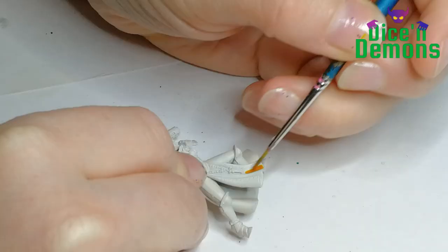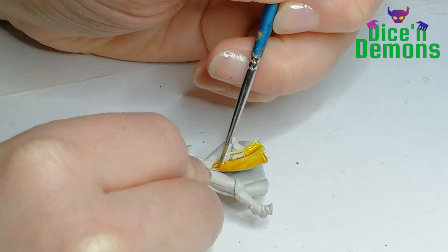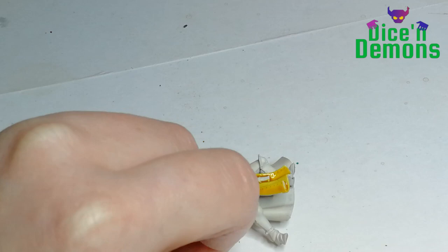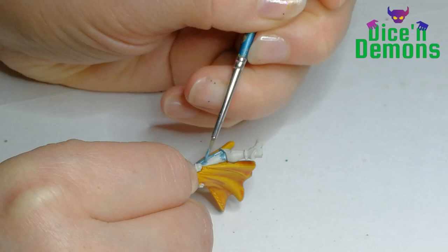I start off, as I always do, with a model that's been primed using the Redbone spray. Then I just paint the cloth with the Iyanden Yellow contrast paint. I love contrast paints, especially this yellow one — yellow can be so difficult to paint, but this just goes on really nicely in just one coat.